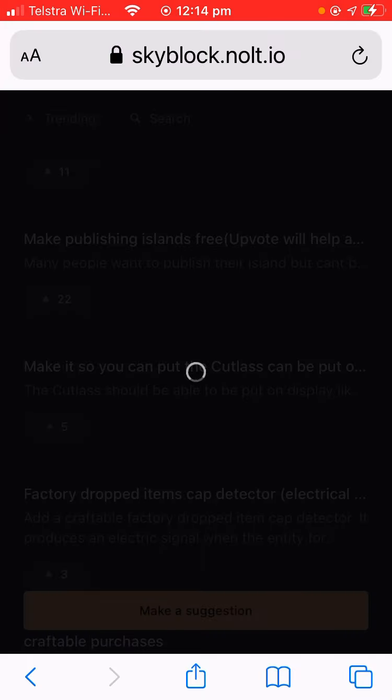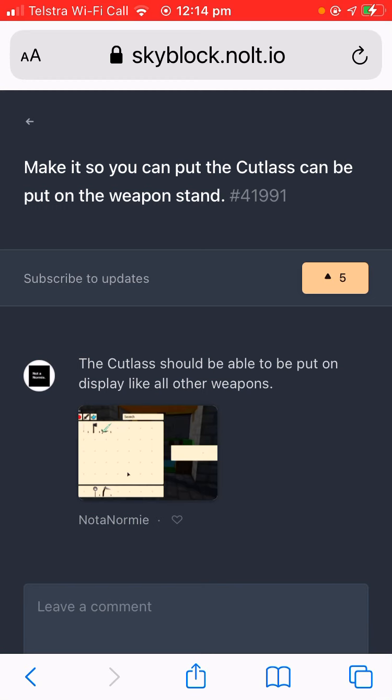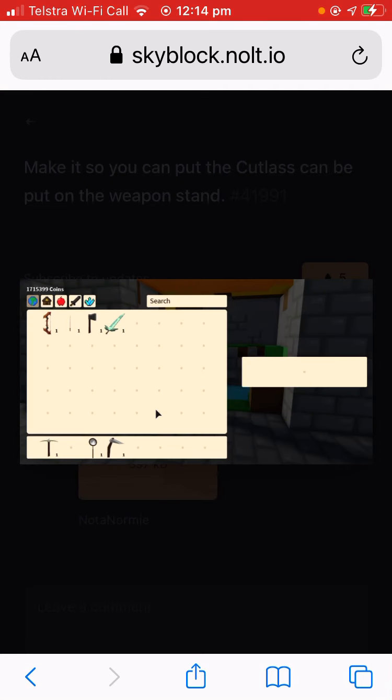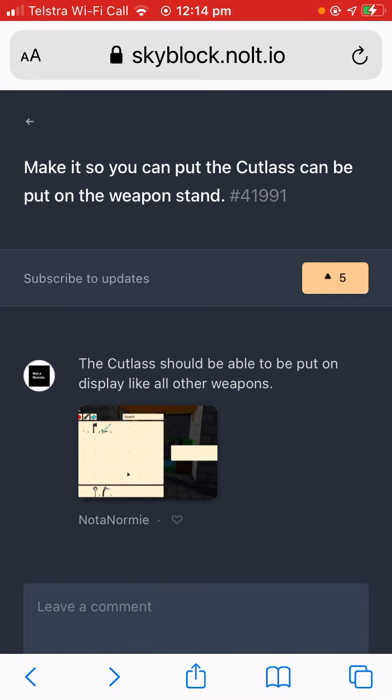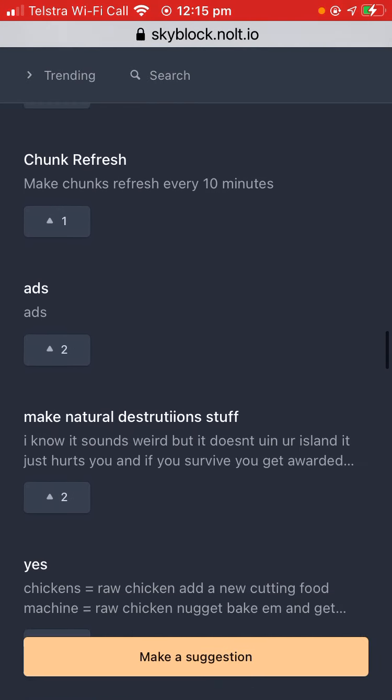Make it so the cutlass can be put on a weapon stand — the cutlass should be able to go on display like all other weapons. This person has one million coins and a cutlass. Factory drops, item cap detector — it produces and detects chunk refresh.